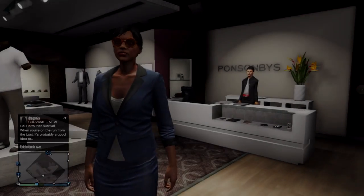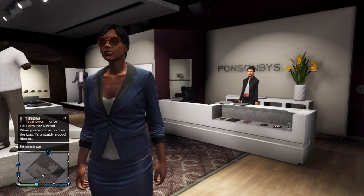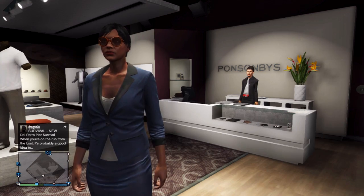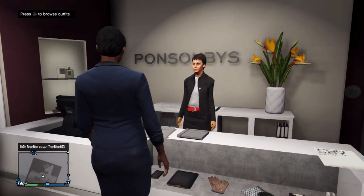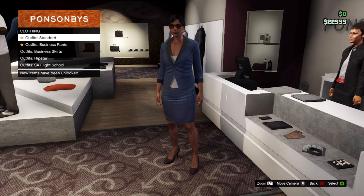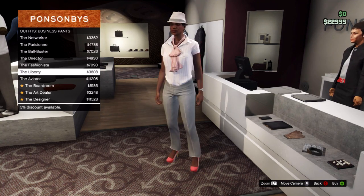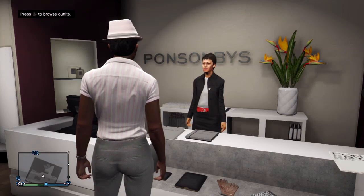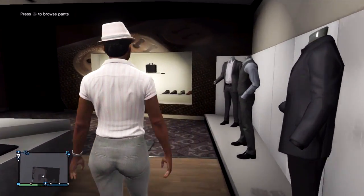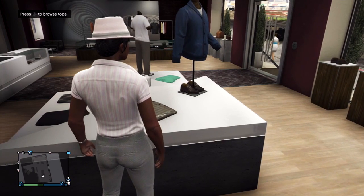Moving on to the second glitch, known as the No Bra Glitch. It will only work on female characters, however you're welcome to try it on a male character. First, make your way to a clothing store, go up to the counter, go to outfits, then go to the business pants, and scroll down and select the Liberty. This is going to cost you $3,808, but that's not much money — you can simply sell a car to the Los Santos Customs and make that money very quickly.